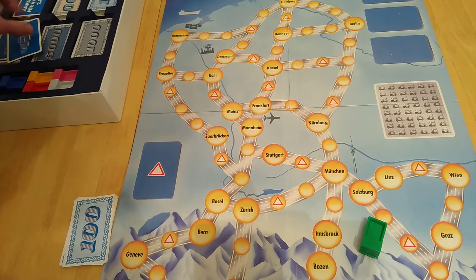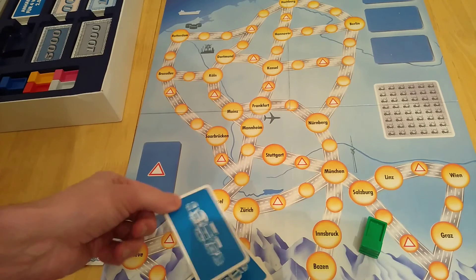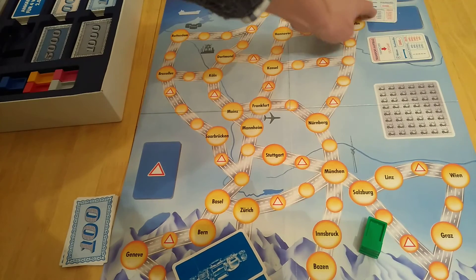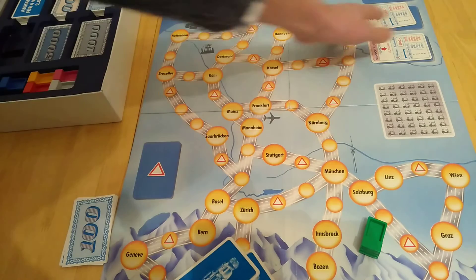These cards are basically tickets - these are routes we're looking to complete. You put down, based on number of players, cards here. Only a couple of these are in shot. Basically there'll be a total of 12 extra cards in a two-player game.